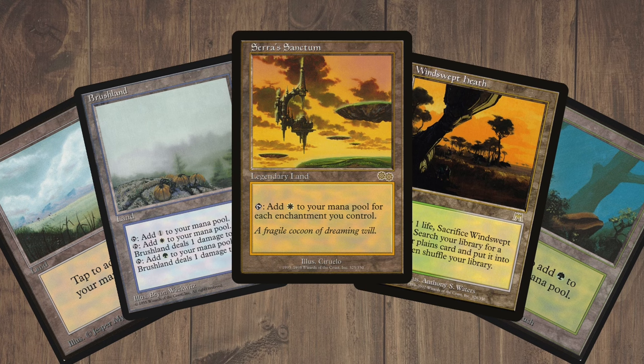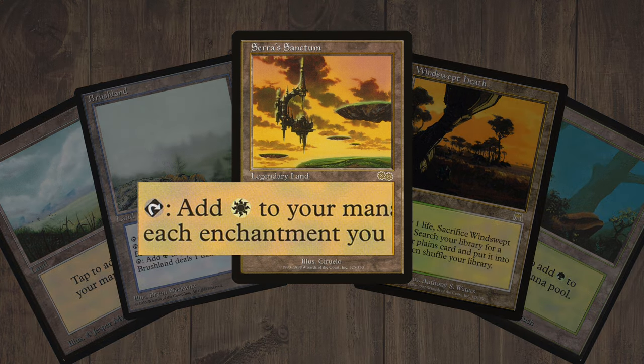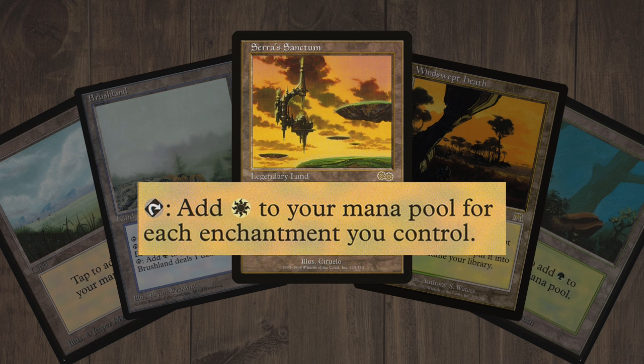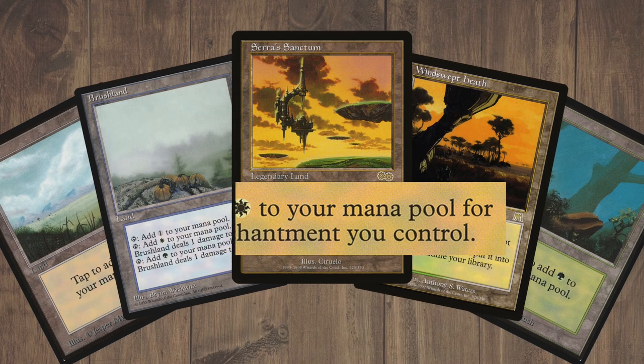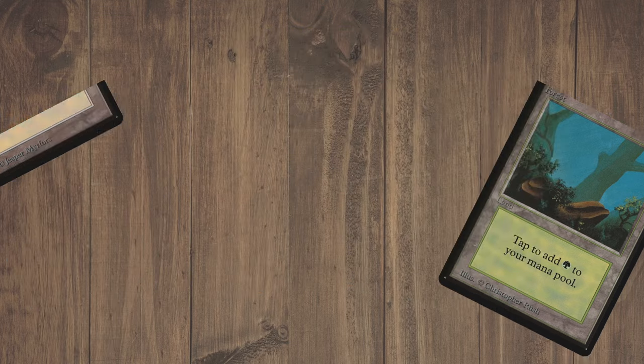We'll be playing all of the green-white lands that you'd expect, as well as Serra's Sanctum, which is absolutely brutal. It adds one white mana for each enchantment we have in play, which means we'll just be adding a huge amount of mana with this one. Don't worry — we don't need red sources, as we'll get red mana for Words of War from some of our enchantments.